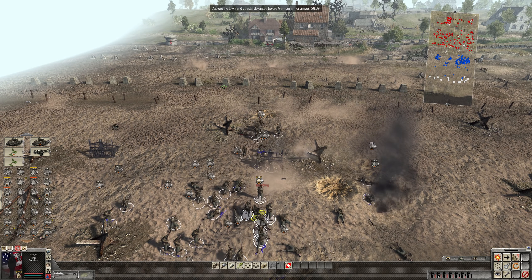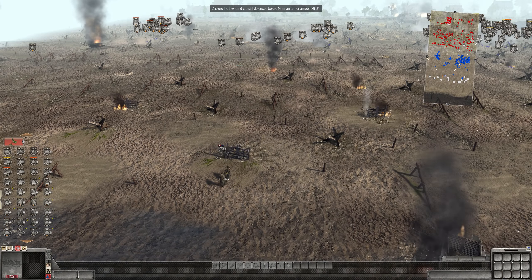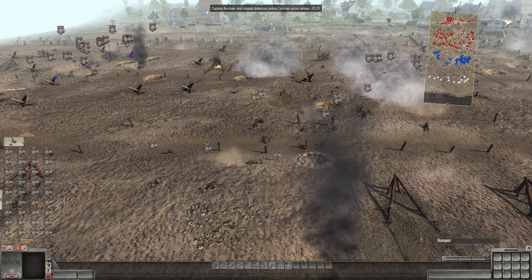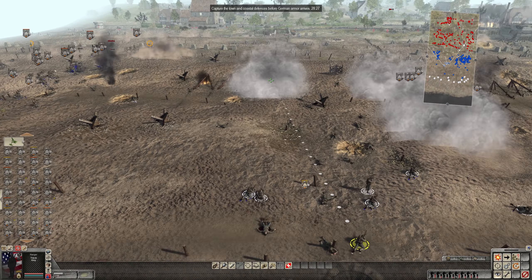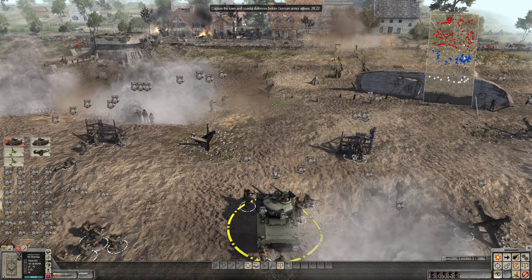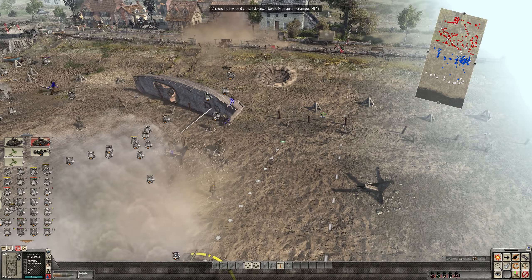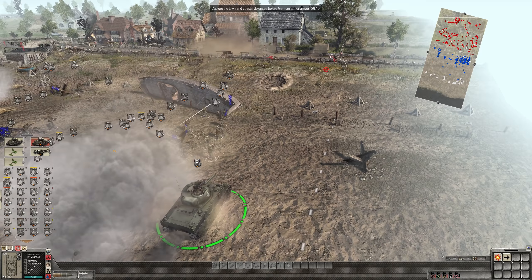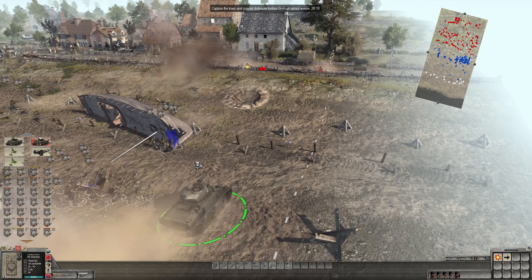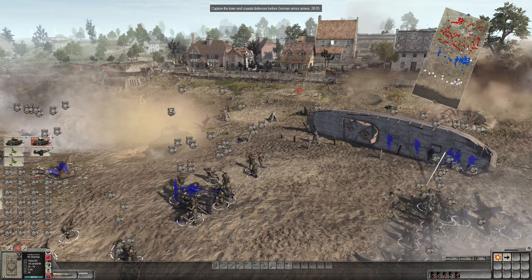Our men are still being mowed down. Trying to get them to cover but there isn't a lot of cover to use. The Shermans that were supposed to support the advance are all dead, which is sort of realistic. The DD — Duplex Drive Shermans — most of them sank on D-Day, either due to mechanical errors or getting shot by German artillery. But two Shermans still live and that's what we'll have to deal with the enemy defenses.